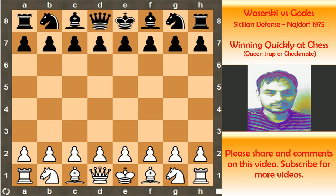This game was played between Wevereski against Godess in 1975. Wevereski had the white pieces and he started the game with pawn to e4.